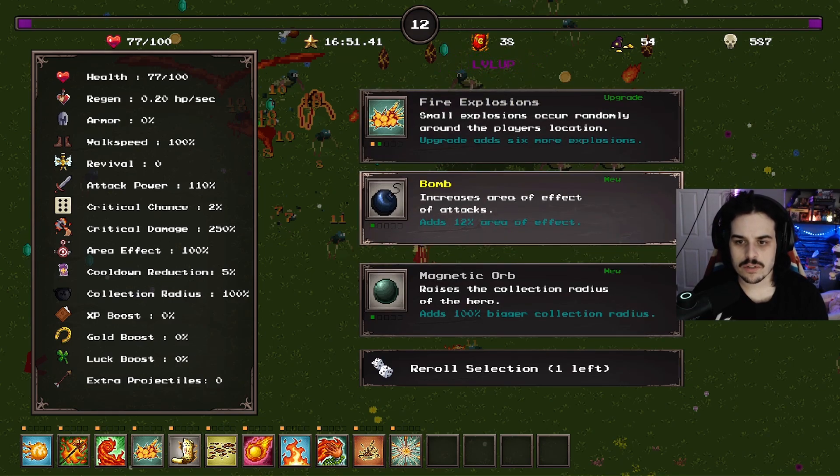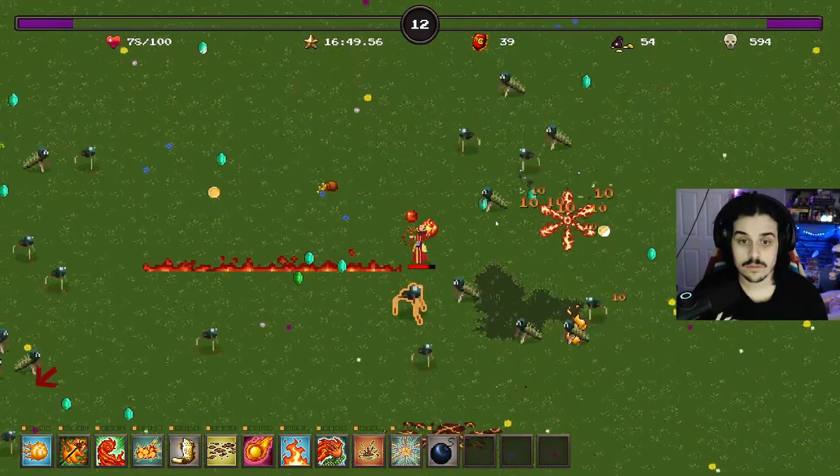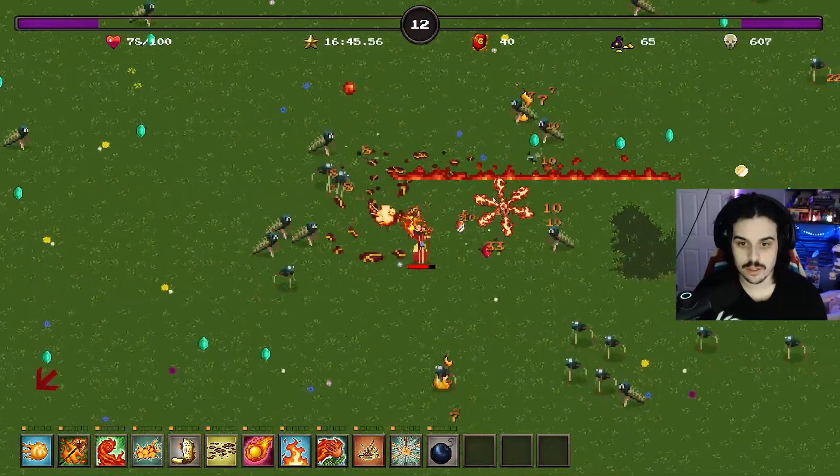Fire explosions upgrade, increase area of effect - this is actually good. We have all the spells and it increases all of them. That's a big, big upgrade.